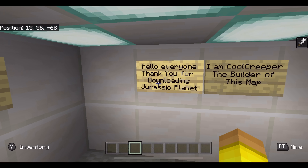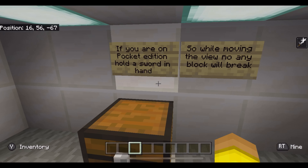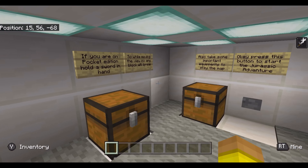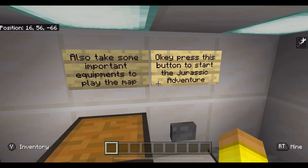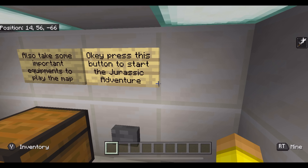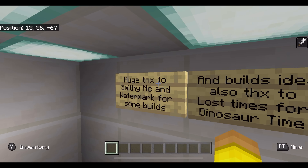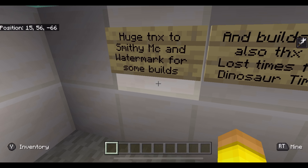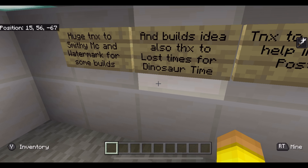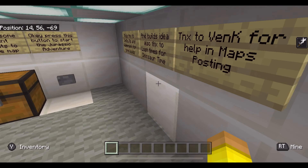So the map welcome message says: 'Hello everyone, thank you for downloading Jurassic Planet. I'm Cool Creeper, the builder of this map. If you're on Pocket Edition, hold the sword in hand so no block will break. Also take some important equipment to play the map and press this button to start the Jurassic adventure. Huge thanks to Smithy MC and Watermark for some builds and build ideas, also thanks to Lost Times for Dinosaur Time, and thanks to Van K for helping with map posting.'